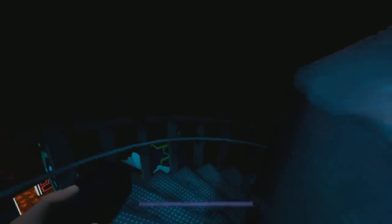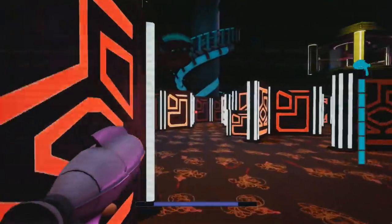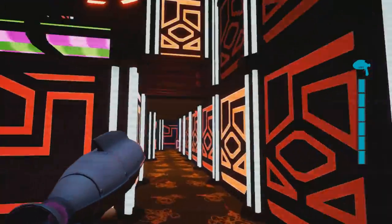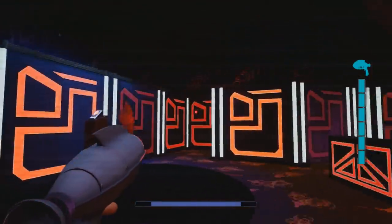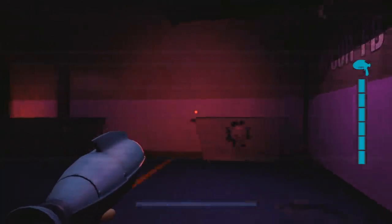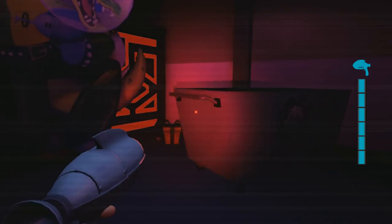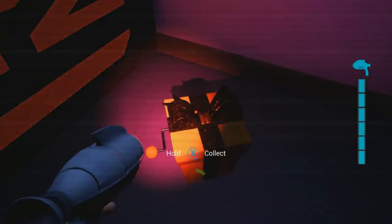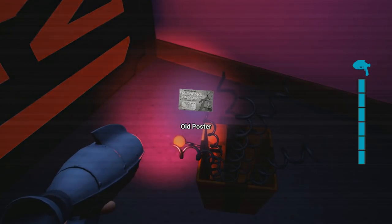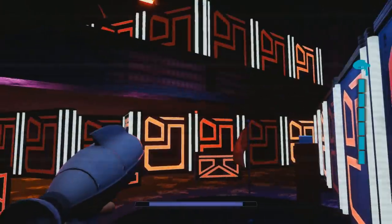By the way, this walkway up here just leads to a dead end, in case you're wondering about that. Also, one more thing I wanted to show you since I'm here at Fazer Blast: you can also find a collectible down here next to this flag that you can capture during the Fazer Blast game. We can actually find a hidden room back here with a collectible inside. Be sure to try to pick this up sometime — you can pick it up after you're done with the game, so you don't have to worry about actually defending or anything.